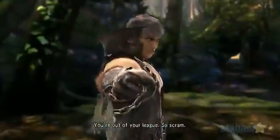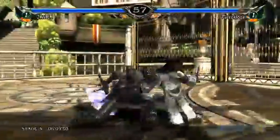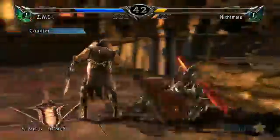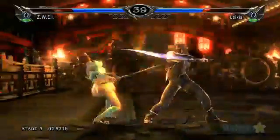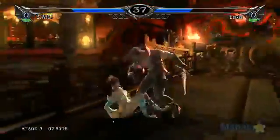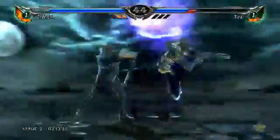Zwei is a formidable swordsman, but is the most difficult to use of the three primary story characters in Soul Calibur V. Zwei uses a sword as well as a wolf companion called Ain. Zwei has above average power and reach, but his true talent lies in his attack rate and his ability to combo.